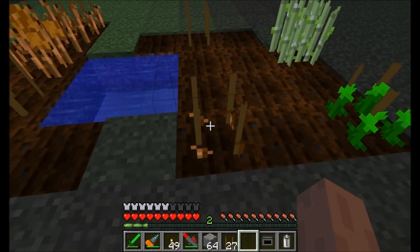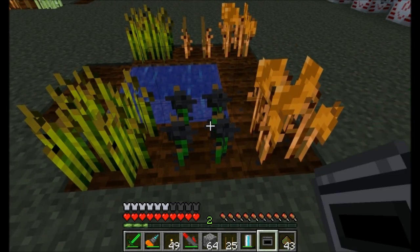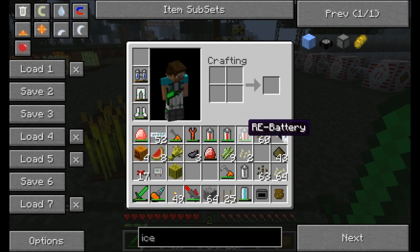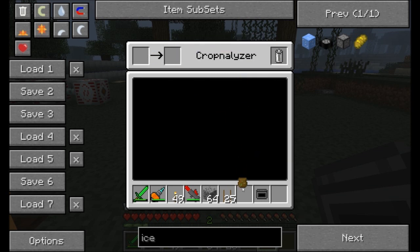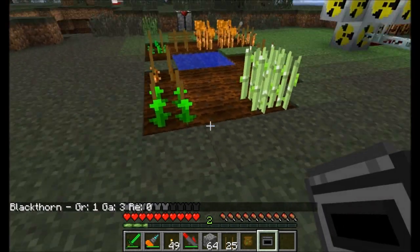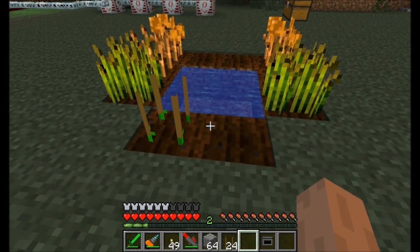I'm going to go ahead and plant those improved melons right here. Let's not forget to fertilize them and give them some water. It looks like this plant right here finally finished growing — if I knock it off the vine, it looks like it was another one of those ink sac plants. If we analyze the seeds again, definitely blackthorn — growth rate of 3, gain of 2, and resistance of 1. Comparing that to our existing blackthorn sitting over here, this one has better gain but less growth rate. So we might as well plant these seeds somewhere and get them growing.